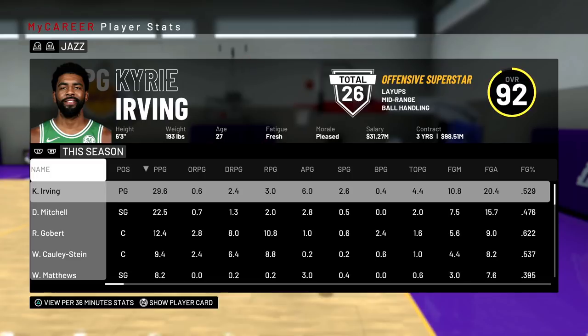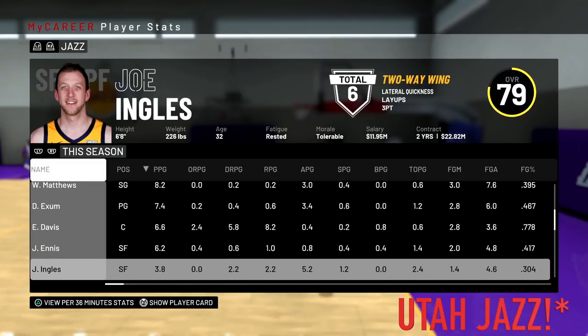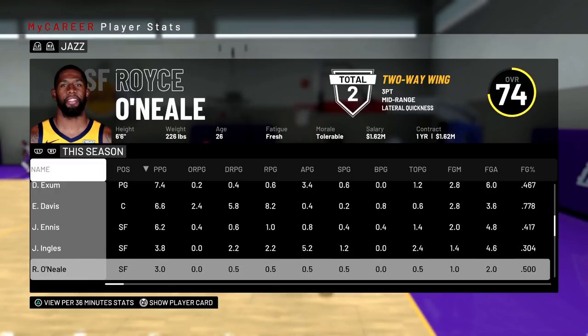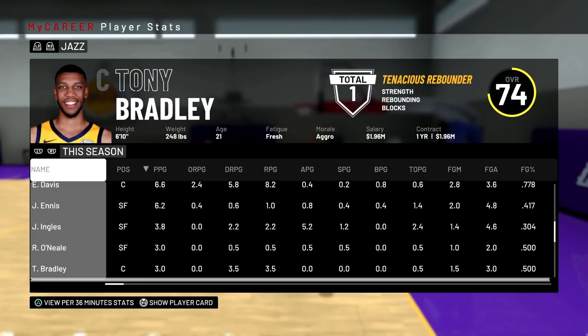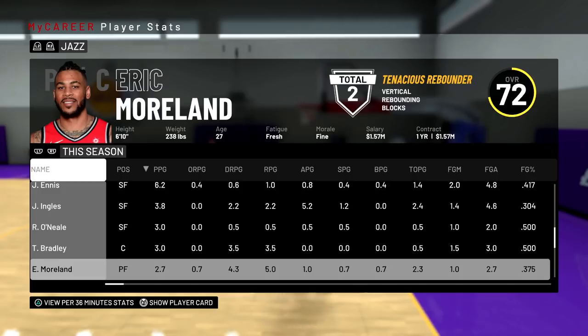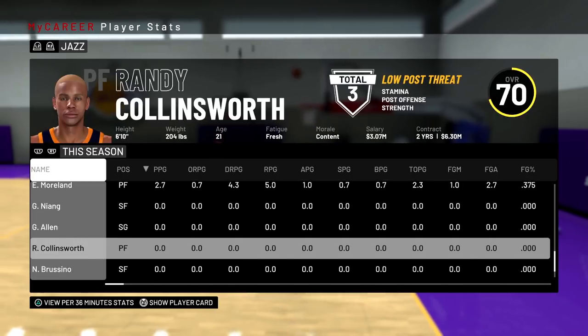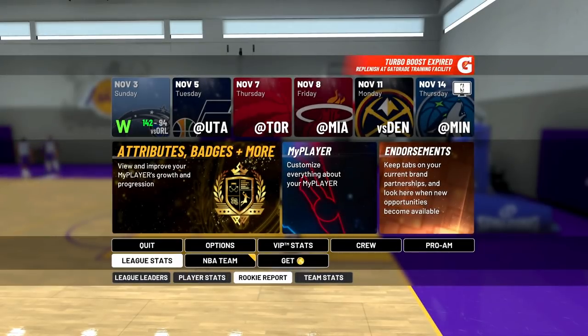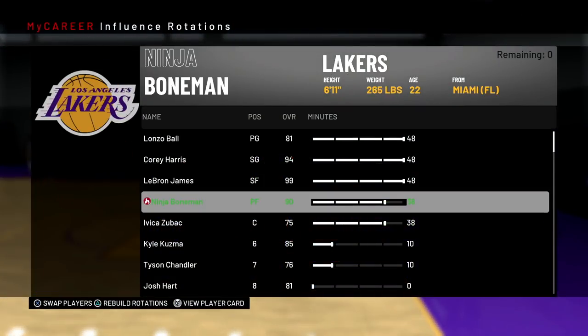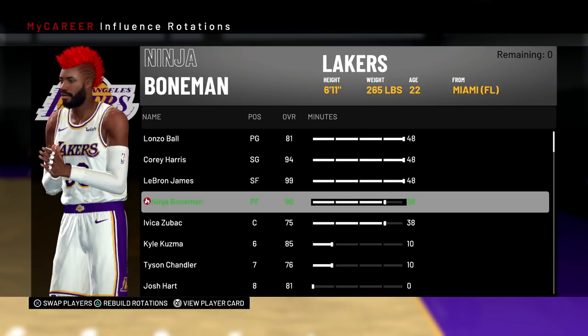For example, I'm going against the Kings. Looking at their roster, they don't have a secure power forward, but they do have a big bruising center down low, so I'm not trying to go against that. I put myself at power forward. Depending on which team you go against, the small forward might be a locked-down defender or they might not — switch yourself accordingly. Get yourself to the Lakers if you can. You need this for this specific grinding method.